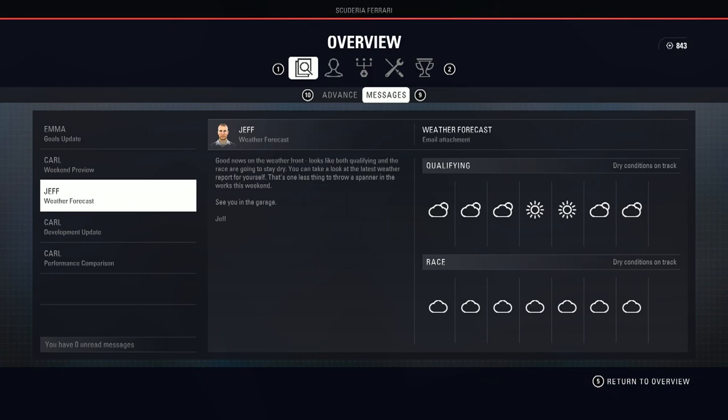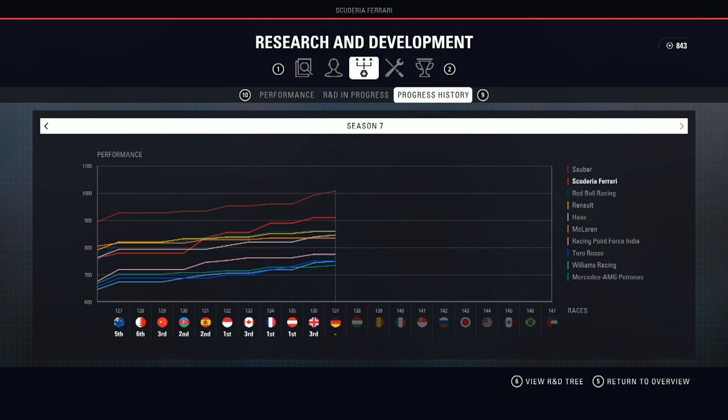We're here at Germany and there's been a lot of effort on 2019 news that's been broken so career mode's been put on ice for a little bit, but we are back once again. The weather conditions this weekend are pretty straightforward with no rain expected. However in the development race, we have no upgrades this race yet again, Sauber have brought some upgrades and the gap is massive — the biggest it's been in a long time and they're really pushing on.